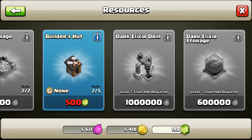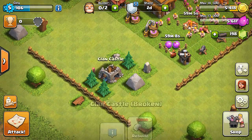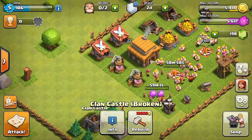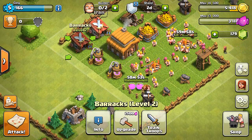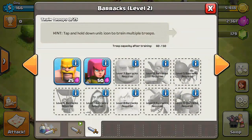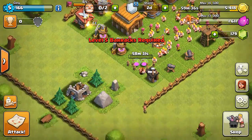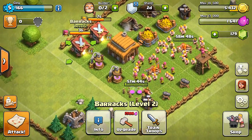First things first, the game has real-time loading, as shown there. It takes 59 minutes and 10 seconds to do that upgrade to those purple bubble things. I have not tried yet to see if you can alter the date and time on your phone to speed it up — the hack would be to move the time forward by one hour — but the problem is this is synced up to the internet because it's multiplayer. Well, not really multiplayer, it's just other people come and ransack your base, so I probably think that means you can't do that.